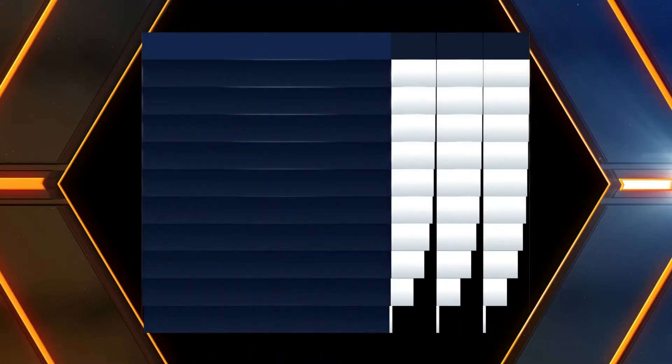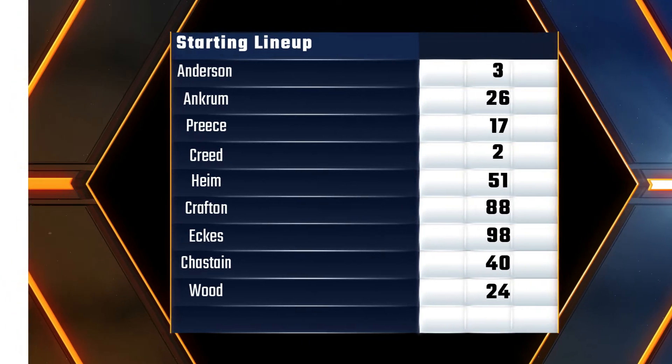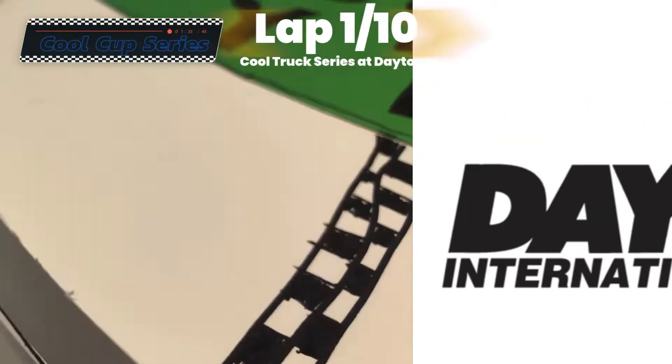Now we will take a look at the starting lineup: Jordan Anderson, Tyler Enkrum, Ryan Cleese, Sheldon Green, Corey Heim, Matt Craft, and Christian Eckes, Ross Chastain, and Jack Wood. That's the order.